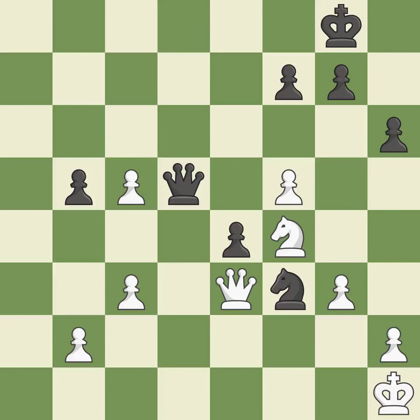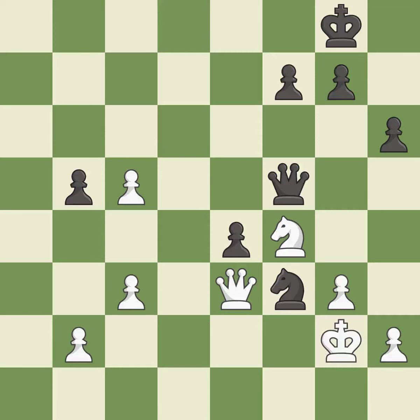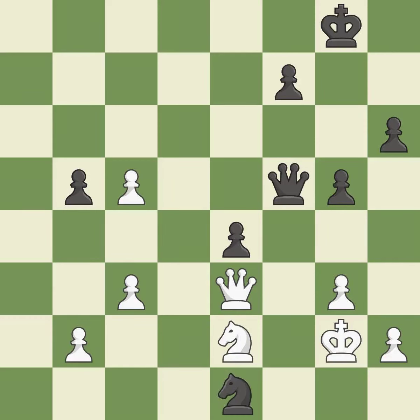Perfectly on point. That pawn was available for free. In the endgame, an active king is essential, and removing it from the rear rank is the first step. This strikes a rival knight. The knight is thus brought to safety. What I would have advised is that. This evades the check from the knight — this is the only move that works.